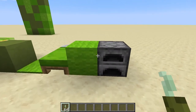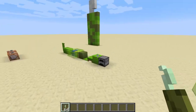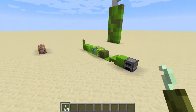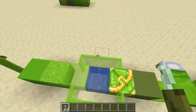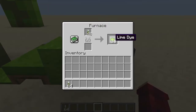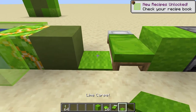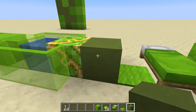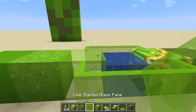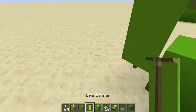You might ask why would I need a completely redstone automatic pickle farm. I built this farm in my survival world because I needed sea pickles for light sources for my underwater base. But there are all sorts of things you can get from it, because it is where you get lime dye from. You can get lime wool, lime bed, lime carpet, lime terracotta, lime glazed terracotta, lime stained glass, lime stained glass panes, lime concrete powder, lime concrete, and of course lime dye for banners.